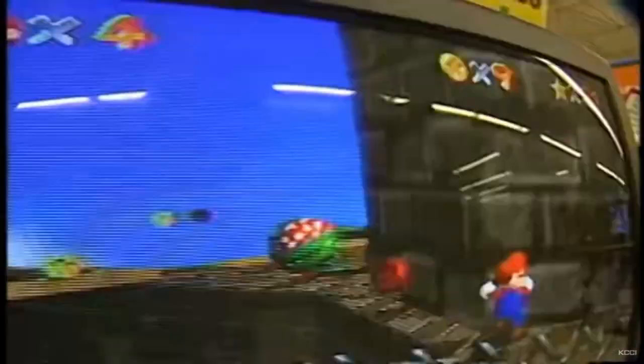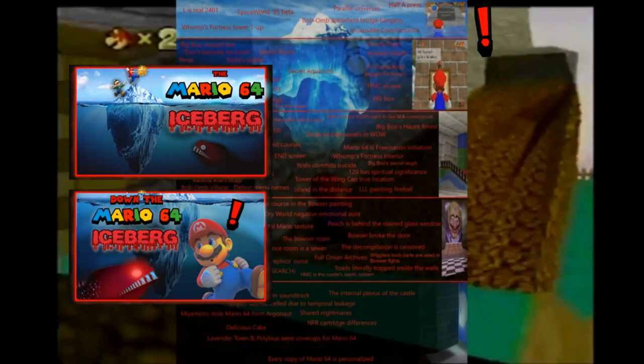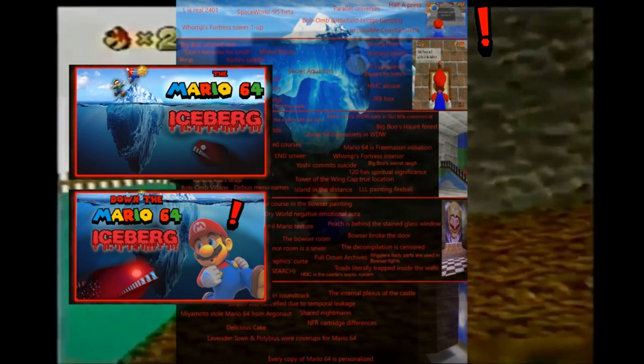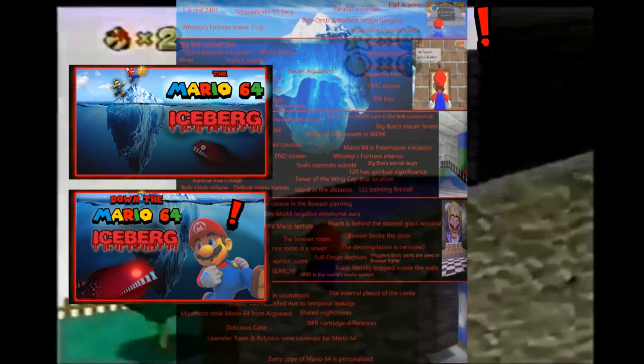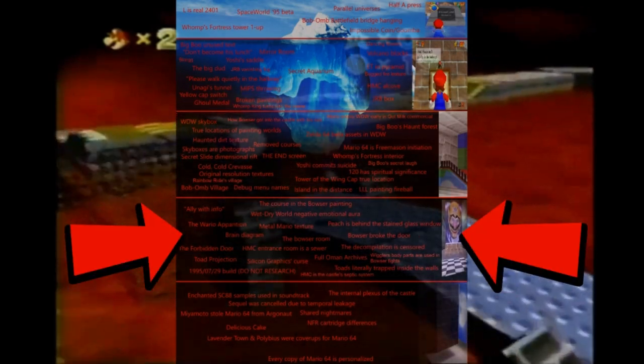If you didn't play Mario 64 back then, or just never got around to trying it, then think about how you felt playing your favorite game of all time as a kid and use that as your guide. If you haven't seen parts 1 or 2 of the Mario 64 Iceberg Explained yet, you should probably start there. The video playlist should be linked in the top corner. If you have seen the previous chapters and you're ready to explore the third layer, then strap in as we take Bowser's sub down yet one more level, into the unknown.